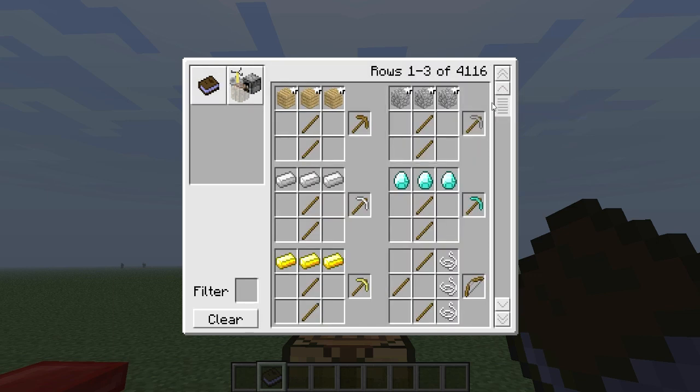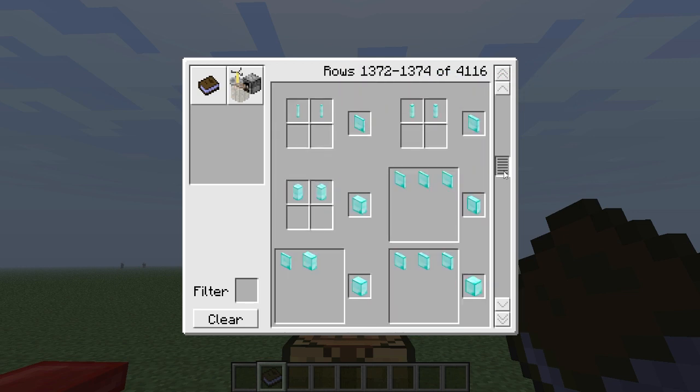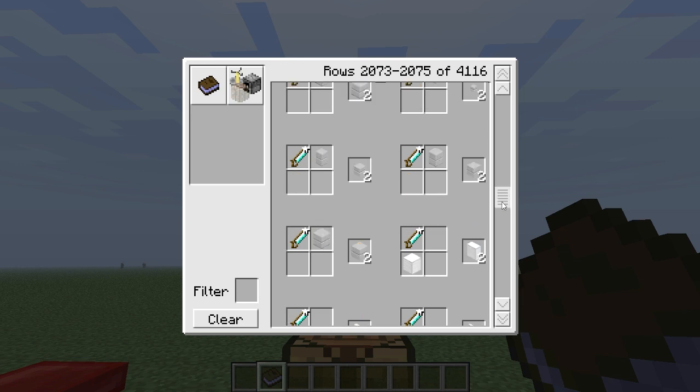Basically, these stars up here indicate it can use any value of the item. So say you have wool that's different colors — it can use any type of wool, or any type of wood, any type of cobble, which there's only one type of cobble so I'm not sure about the stars there. But there are stars other places, like it can use a damaged value of a diamond handsaw — that's fine.